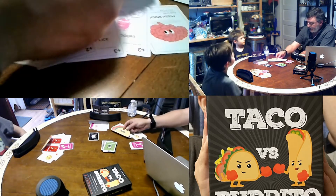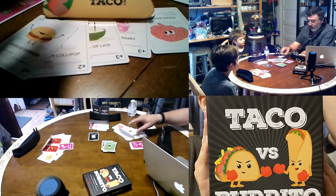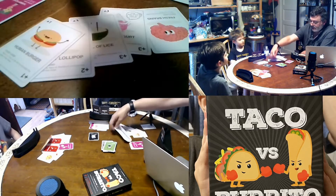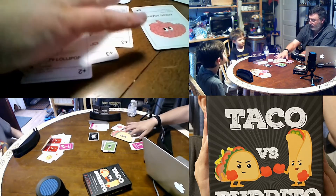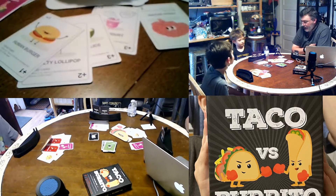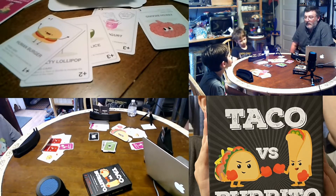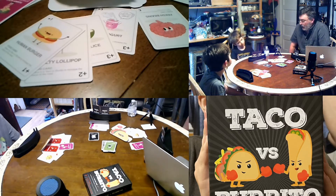It comes with these little card holders shaped like tacos or burritos, and you play your ingredient cards into the card holder. You play until you run out of cards, then you score your meal and you're done. What did you like about it, Thomas?